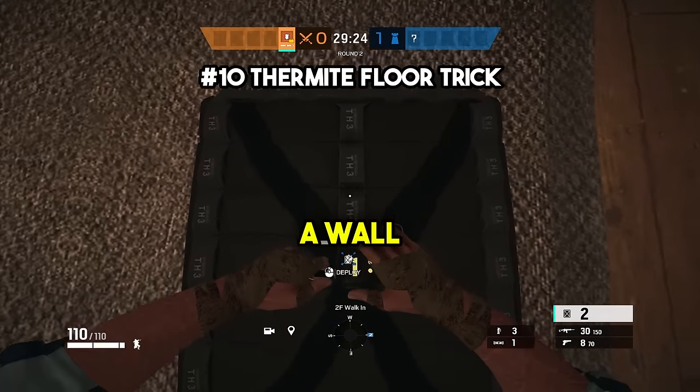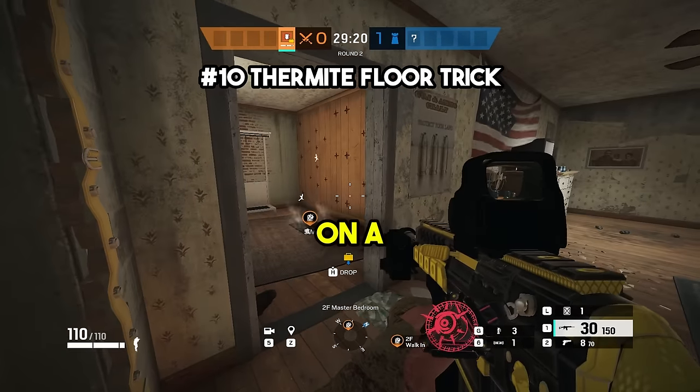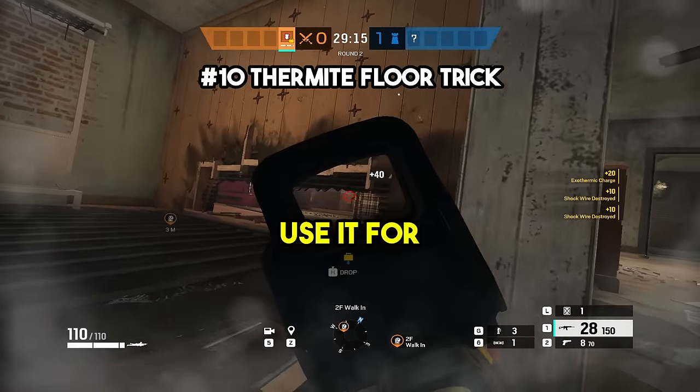At number ten, you can open up a wall or get the utility off of it that is bandited or cated by placing a Thermite charge on a soft floor next to it. This will open up the wall at feet level and then you can shoot the charges off the wall and reopen it, or just use it for some pressure.